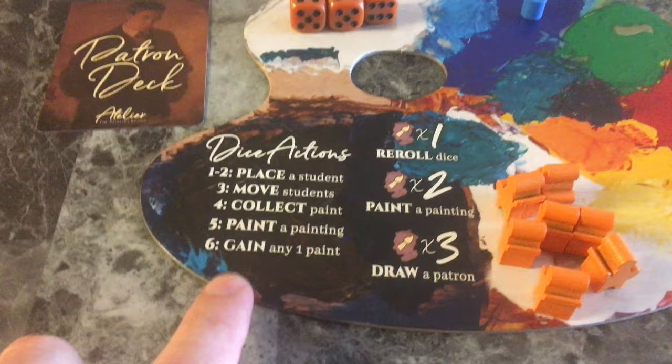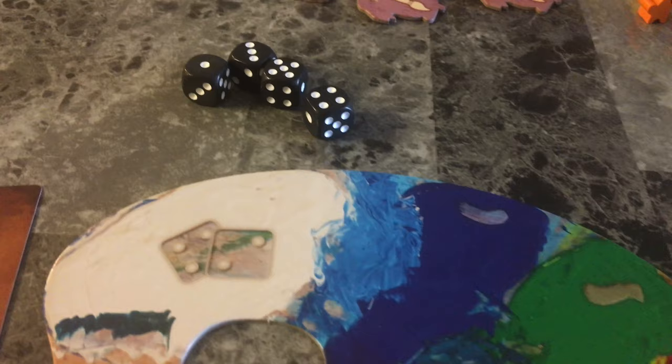A six lets you gain one paint from any pile even if you don't have a student in that location. On your turn you can spend one to all four of your dice. If you spend all your dice then you will be skipped until all the other players use all of their dice for that round.